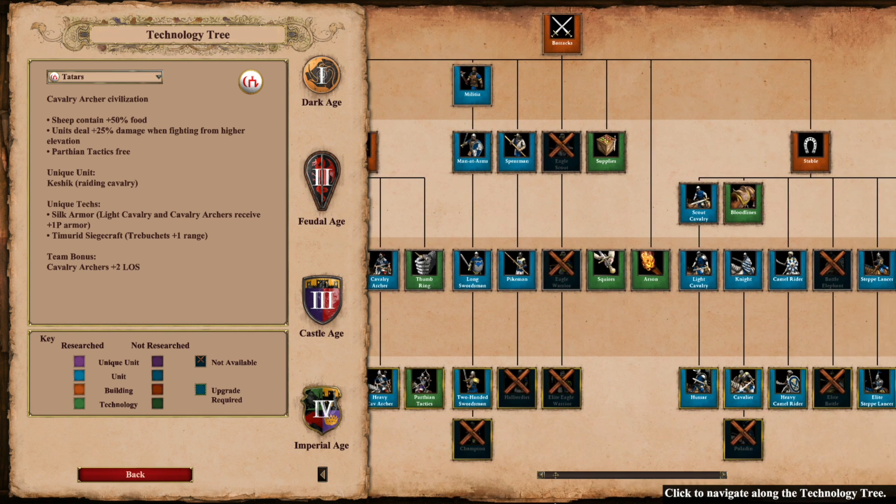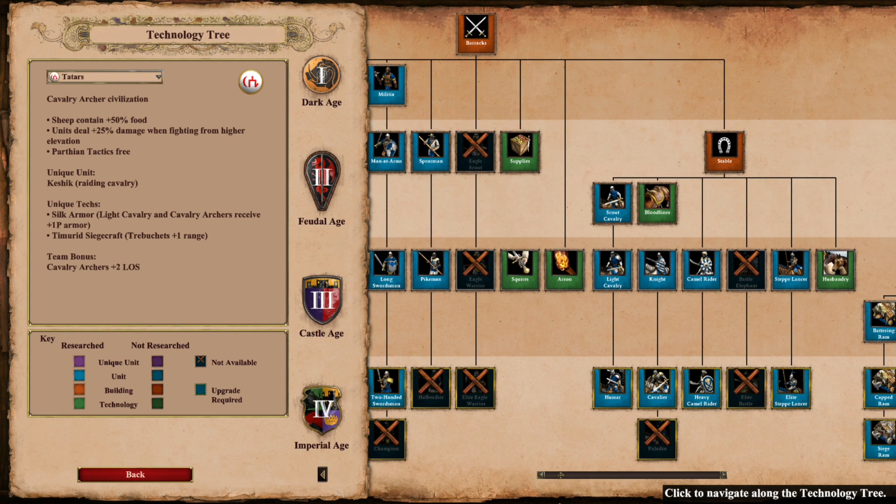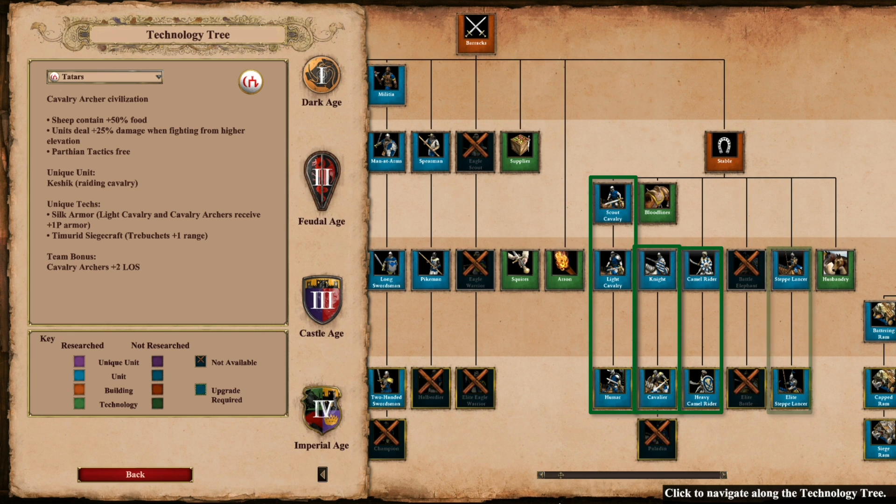Onto the Stable, things get a lot more interesting. You better have your hotkeys working for this Civ, because they have 4 options from their Stable. They have the light Cav line capping out at Hussar, they have Cavalier, they get Camel, and Steppe Lancers. And that's fully upgraded: Hussar, Cavalier, Heavy Camels, and Steppe Lancers — and that is with that unique tech. That is 4 options from the Stable to complement their Cav Archers.